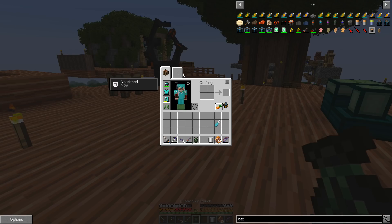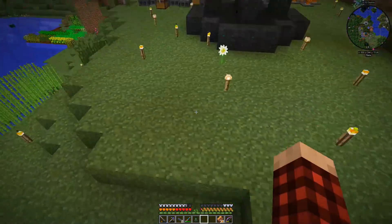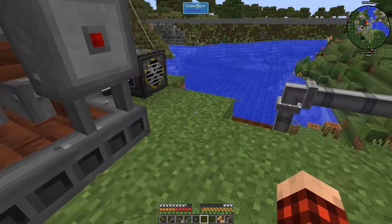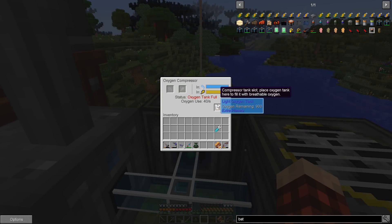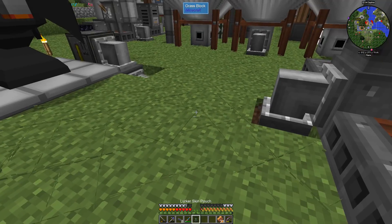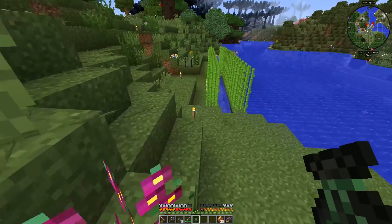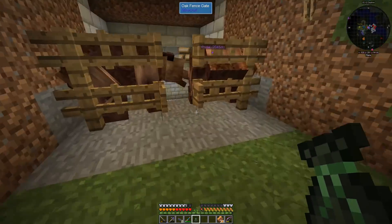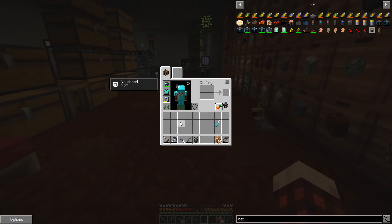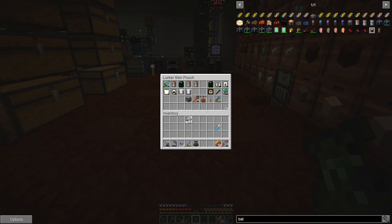I'm gonna put these batteries on my person. I also need to check the charge — I should have done that. This power cell should be clear full now. Yeah, okay, perfect. Let's load this up on our body. The spacesuit's a little worse for wear — let's go back up to the charger and get this taken care of. We also need to do a little bit of repair work — this guy is not unbreakable yet.